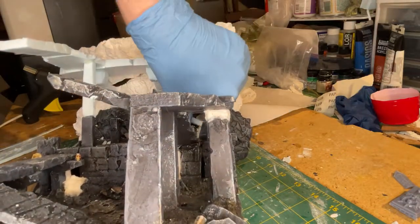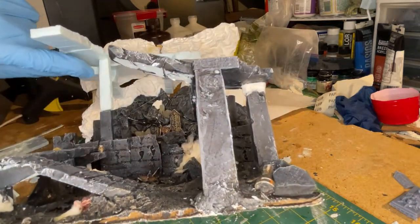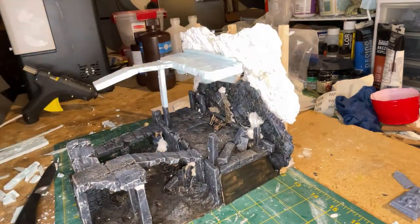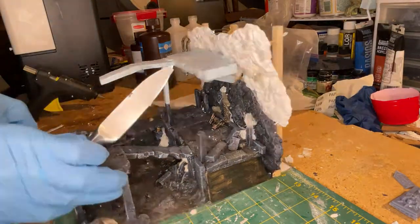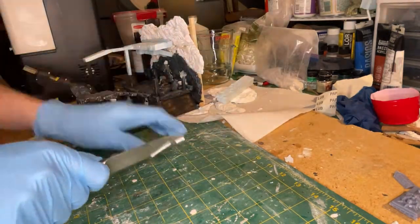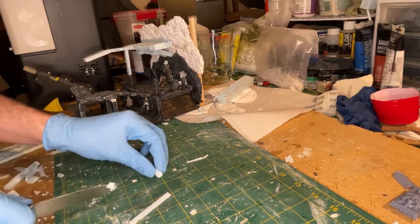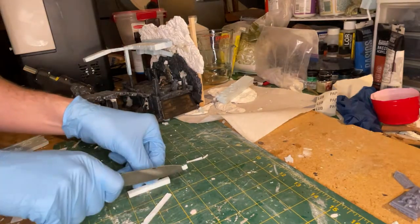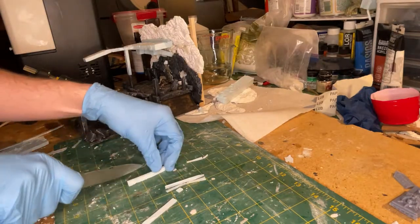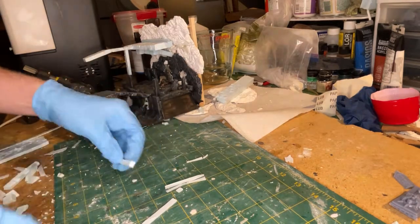I chose to take a bit of a break from the previous nightmare sets I've built, and only use the plaster cast from the aluminum foil on the walls itself rather than the base — if you'll recall the Nightmare Frontier. Unexposed to elements like wind and rain, things like stonework are going to have a different feel to them; they're going to survive a little bit better. And since this is a cavern, it fits.